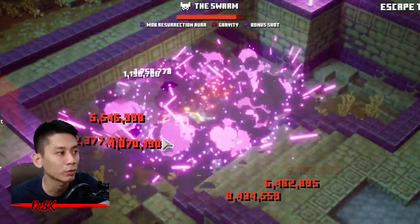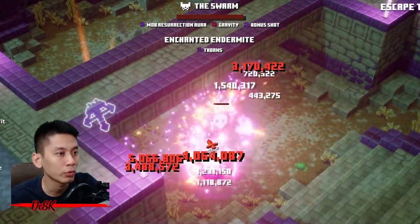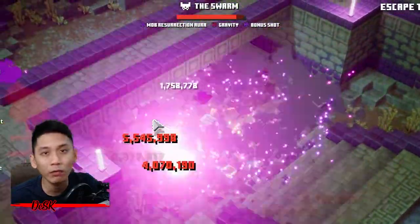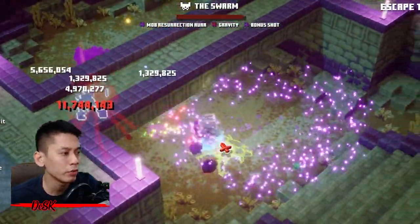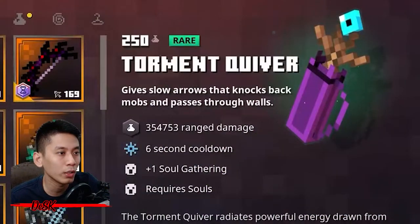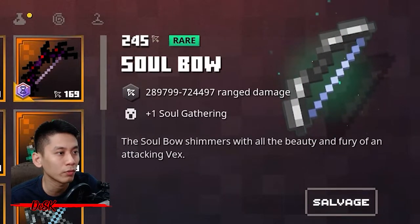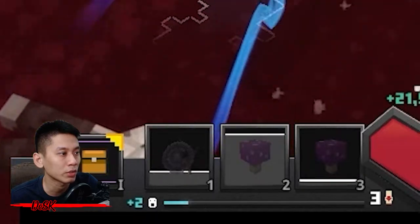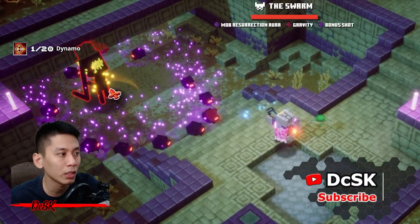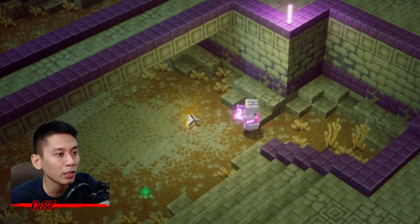The boss is enchanted with Mob Resurrection, so his minions will keep coming back. It is better to have Potion Barrier enchantment on your armor — activate it before you swing your weapon and use everything you have to finish them. If you still find it hard, you can one-shot instant kill the boss using Torment Quiver. Equip an item taken as soul — a Soul Ball with Dynamo enchantment is good enough. Gather some soul before entering the boss arena, charge up at least one set of Dynamo, activate Torment Quiver, then charge shoot to finish the boss.